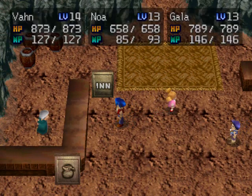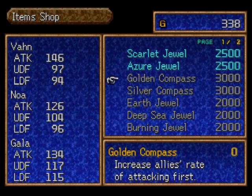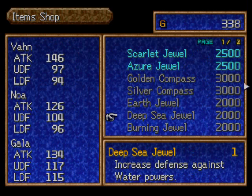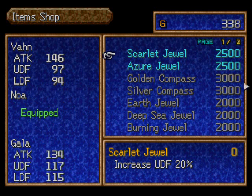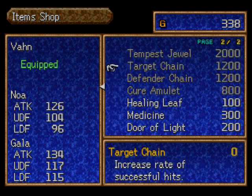Okay, this side of the counter for the inn, this side for items. At least she sells accessories. Golden Compass increases allies' rate of attacking first. Well, obviously I don't have enough for anything except for these three items, and I got plenty of those already. So yeah, you get Scarlet Jewel and Azure Jewel — the same kind of jewels that you get in Rim Elm through the shop if you got the Platinum card. The only thing that's different is the Golden Compass.